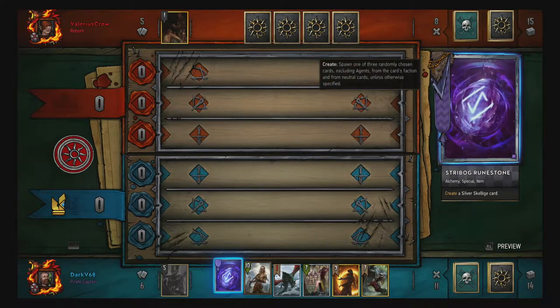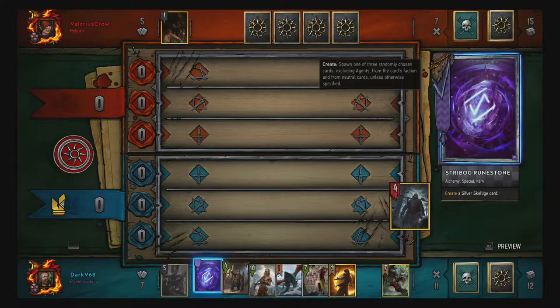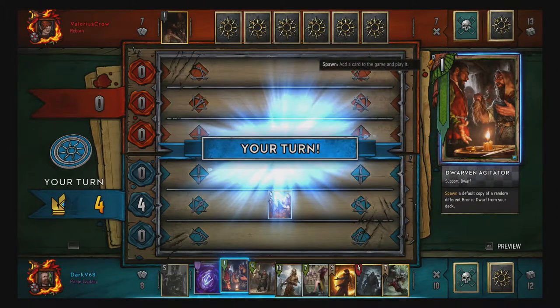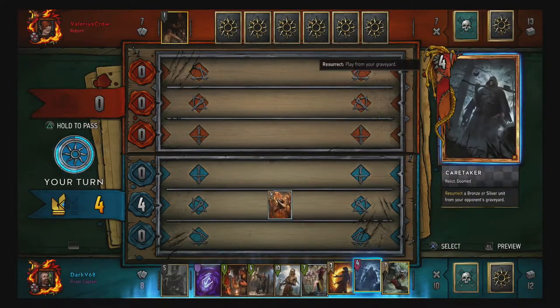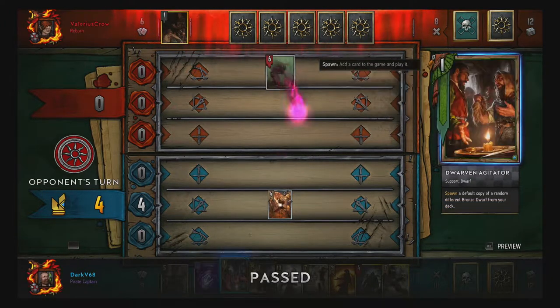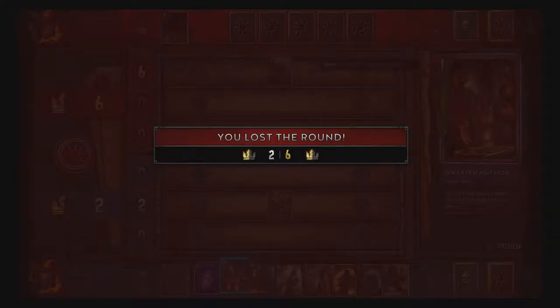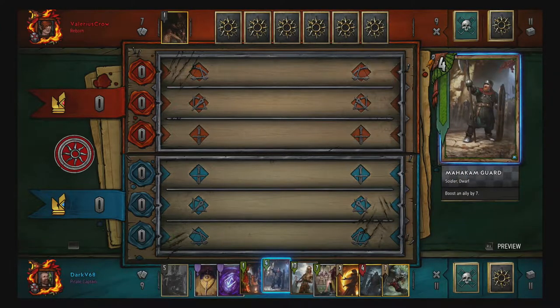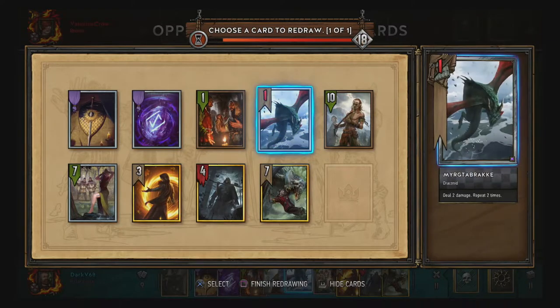I need to get rid of that completely destroyed card in my hand right now. That gets rid of Myrddraal — that's a useless card in my hand right now. I think I might as well just pass because he needs to lay another card if he wants to keep going, so that gives me a card advantage of two, which is most likely gonna get me the match. It's a Dwarven — the Mahakam Guard gone.